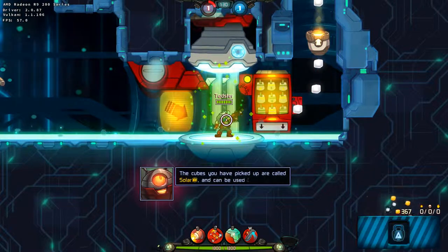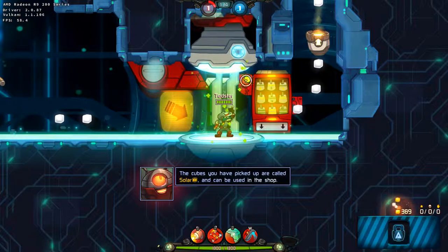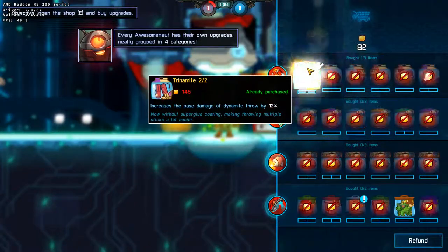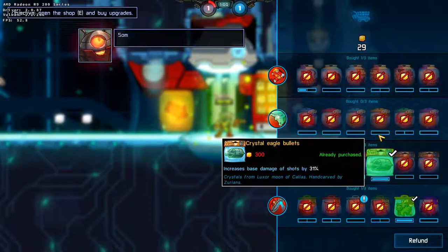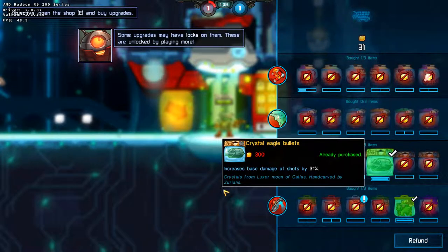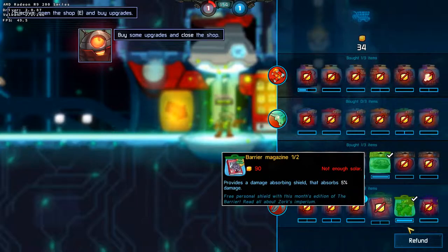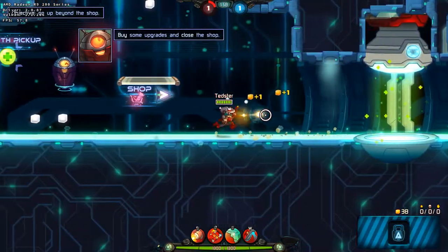Those cubes you have picked up are called Solar, and can be used to buy stuff in the shop! Every Awesomenaut has their own upgrades, neatly grouped in four categories. Some upgrades may have locks on them — these are unlocked by playing more. Now buy some upgrades, then close the shop. Don't worry too much about what to buy, because pretty much everything is helpful!